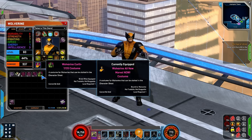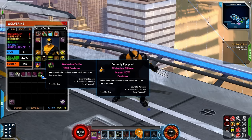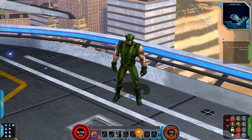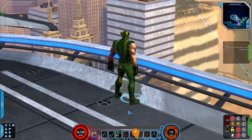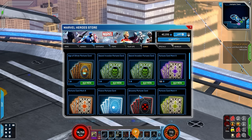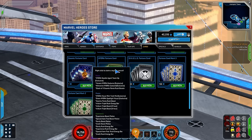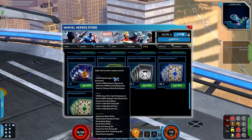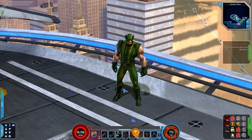That costume is the Wolverine Earth 1720 costume. This is where he is essentially Hydra - it comes from the Hydra cards. When you go into cards, it is this one right here - the Hydra Fortune Card - where you can get the Double Agent team-up. I like to call it Bob. You can get the Venom Hydra costume and the Wolverine Hydra costume.